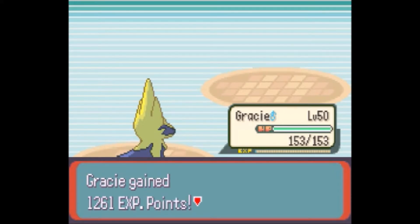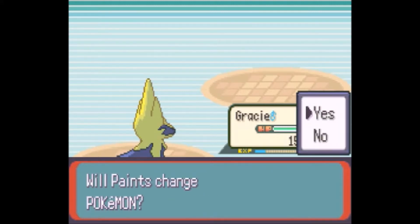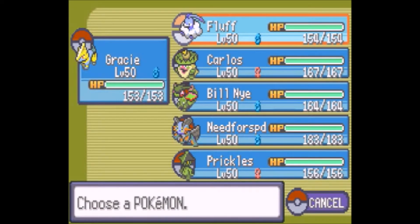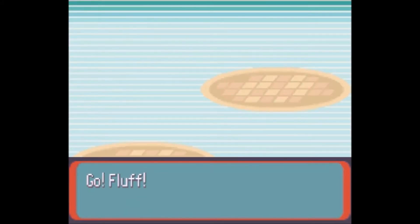Even though I'm describing the moves and abilities out loud, I'll still put them on screen in case you're mishearing something or just watching. Sydney is now sending out a Shiftry, and the best Pokémon we have for this is Fluff, because Flying-types are good against Grass-types.